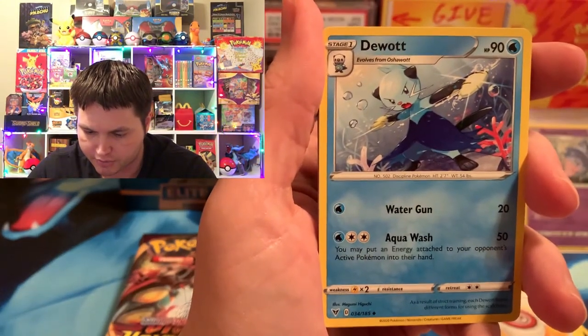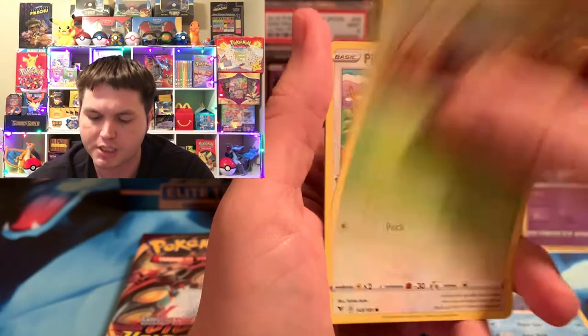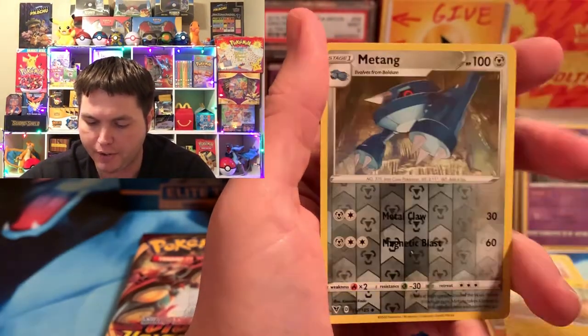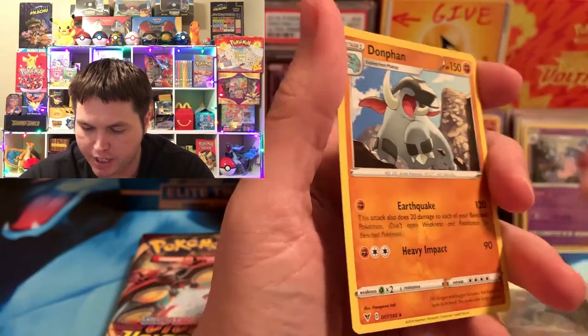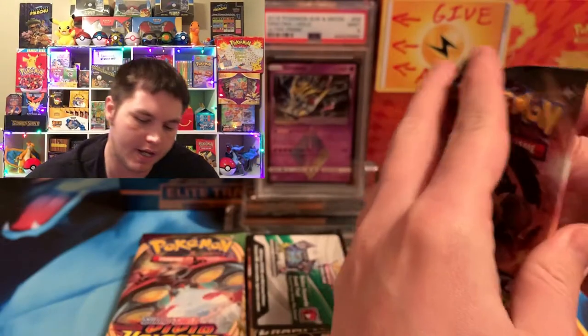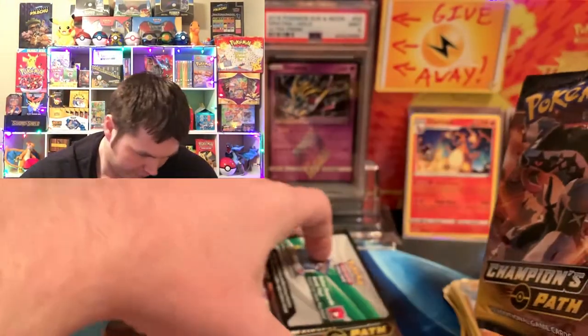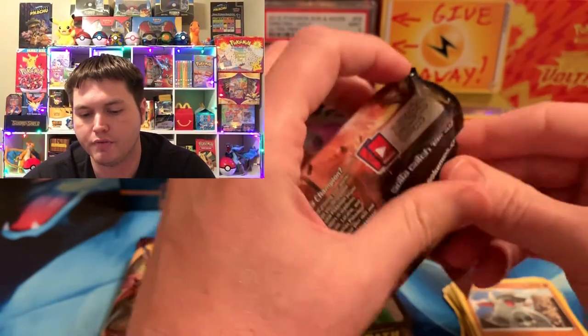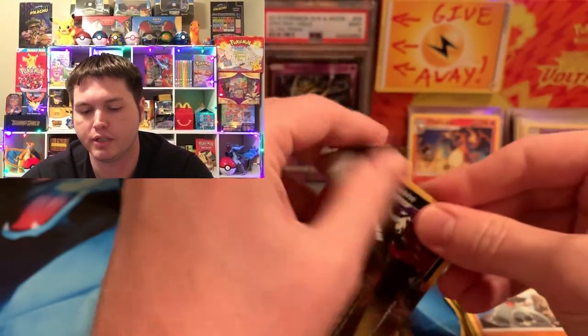We got a Dewatt, C-Dot, Picky Pack, Mudbray, Joltik, a Weedle, Me Tank, and we got a Donfan. So let's see if we can pick up the pace here. We got about five packs left of each set. So far we only got about like a $2 to $3 card from each one, which isn't really anything. But we're going to have to take it for now.